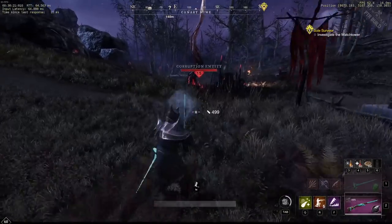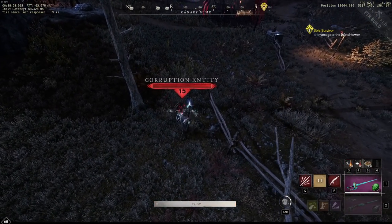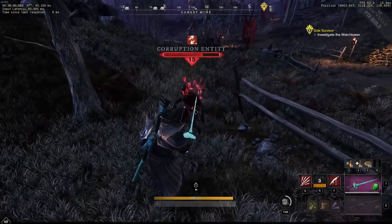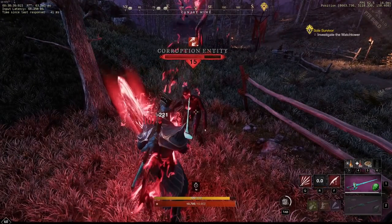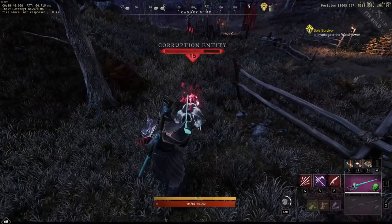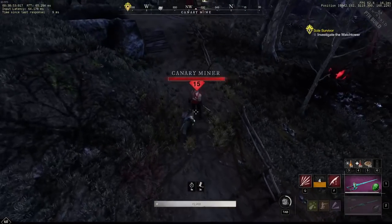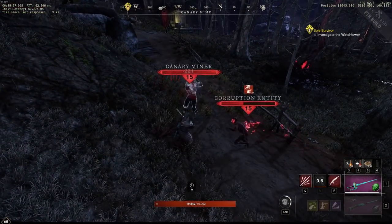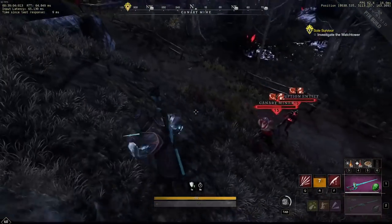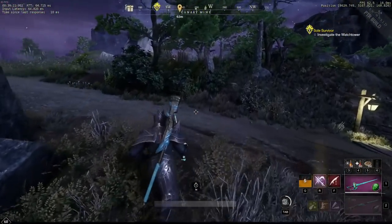The first method: if an enemy is running at you, as soon as they get within melee distance they will always attack, so Riposte right then. The second method: look at the enemy's character model — when they're in idle they're bobbing and weaving; as soon as they start any non-idle animation, press Riposte. This works on every single mob in the game. After Riposting, you just spam Flurry and Tondo into the mob's face.